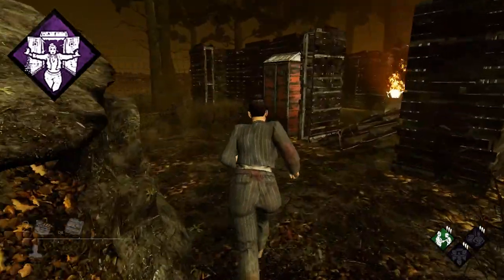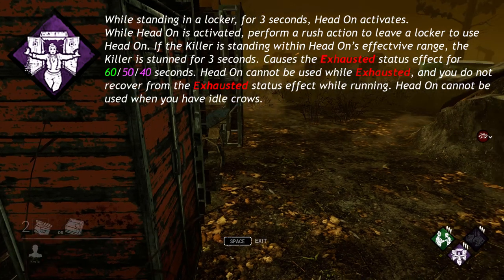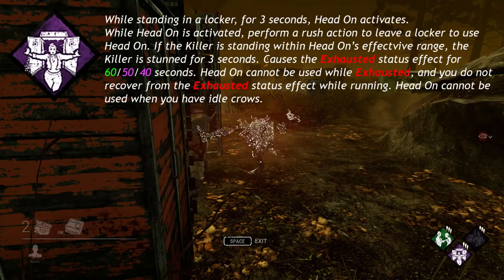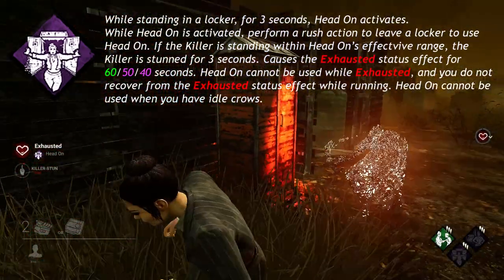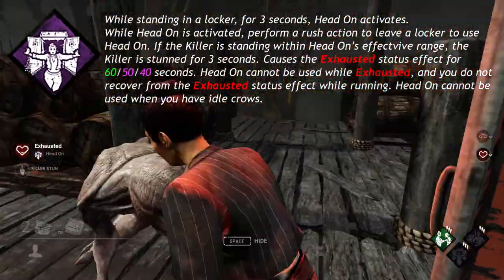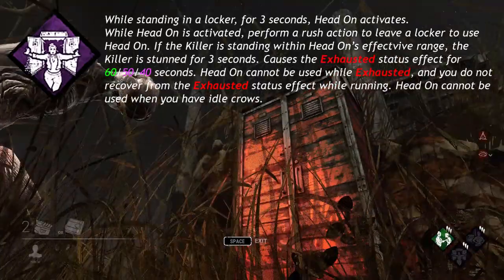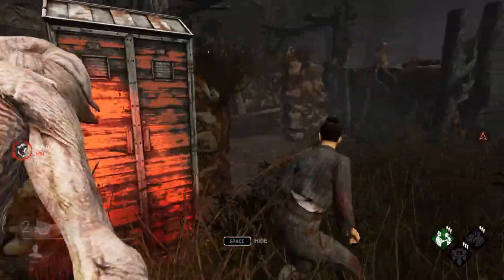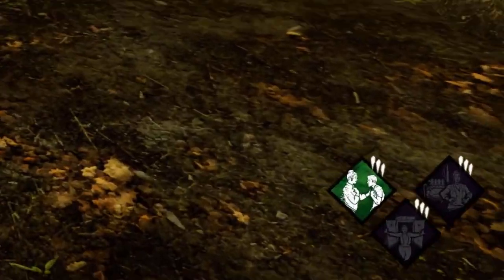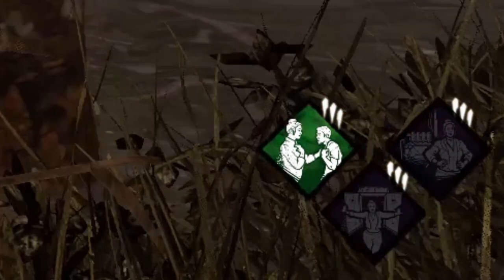Head On, a unique perk to Jane, says: while standing in a locker for 3 seconds, Head On activates. While Head On is activated, perform a rush action to leave the locker. If the killer is standing within Head On's effective range, the killer is stunned for 3 seconds. Causes the exhausted status effect for 60, 50, or 40 seconds. Head On cannot be used when you have idle crows. You know that Head On is active because it will light up after you've been in a locker for 3 seconds. If Head On is unlit, that means it is inactive and will not stun the killer.